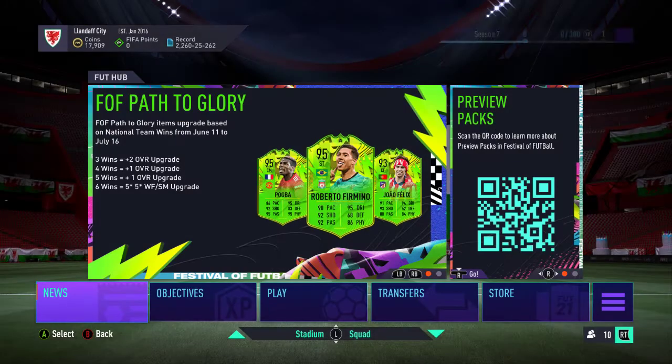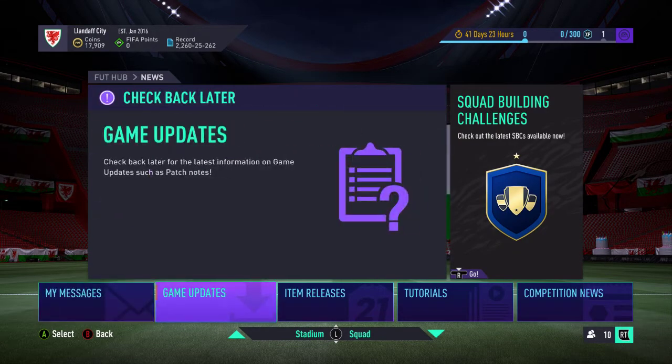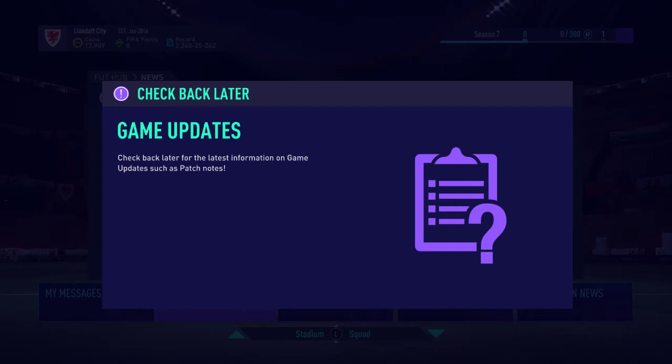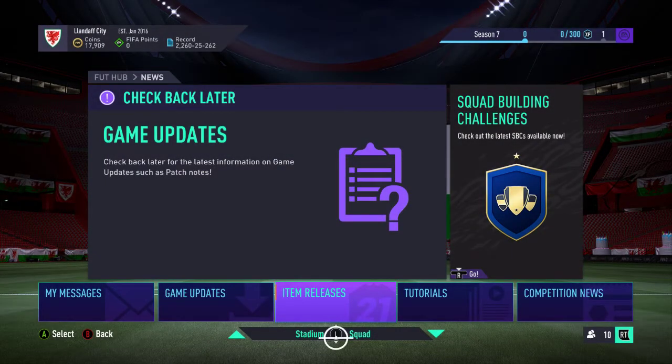As I covered in a video about an hour ago, EA have introduced preview packs. This is basically getting around the loophole of treasure boxes and the paying-for-content issue. EA have now allowed you to essentially see what's in a pack before you buy it.